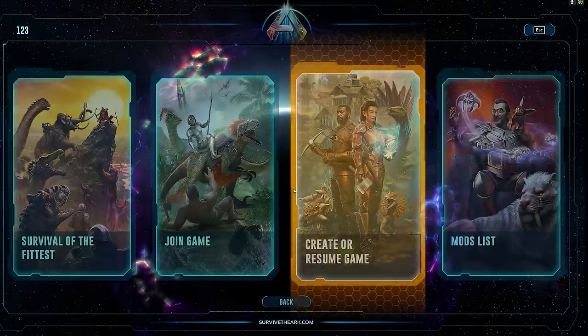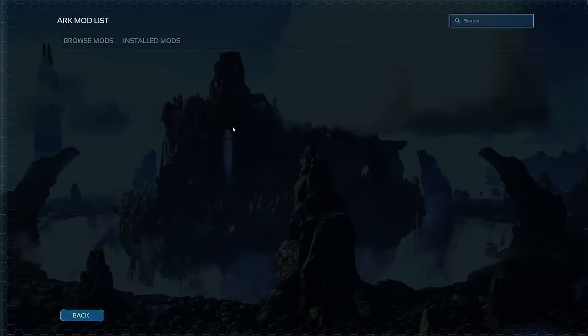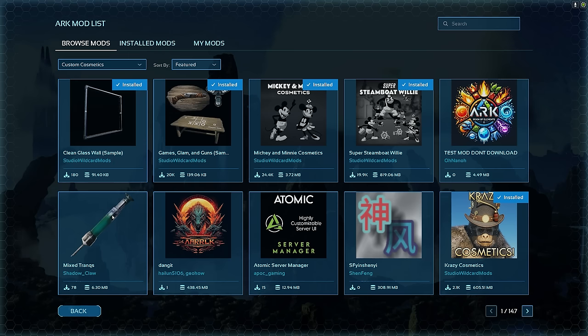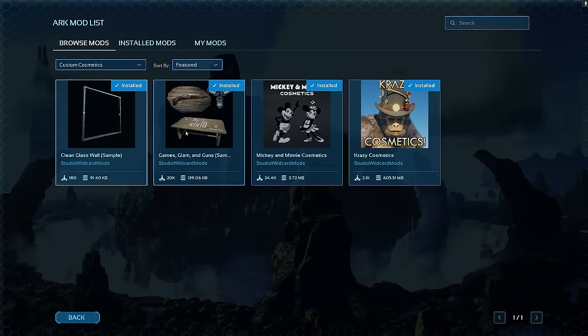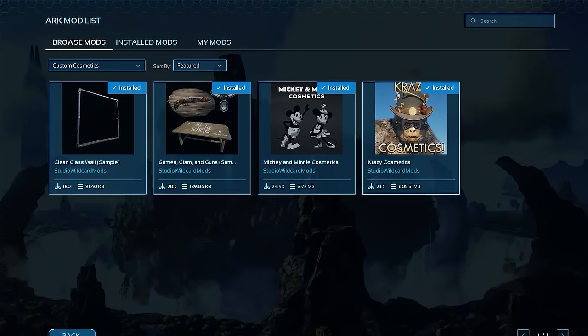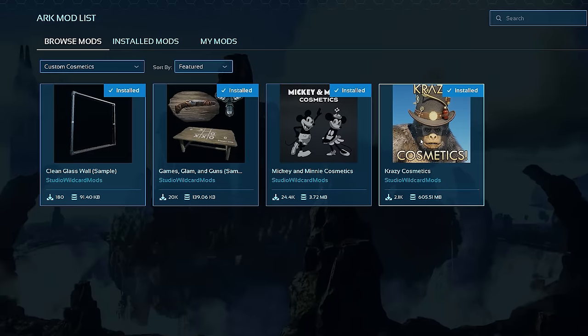You want to load into Ark, load your game up, and go into the mods list. Once you're in the mods list you're gonna see Browse Mods. Down at the bottom of Browse Mods is something called Custom Cosmetics. Wildcard has just added a new one called Crazy Cosmetics today. These are currently the official skins for Ark Survival Ascended, so you're gonna want to install all of these. This is step number one to get your skins.